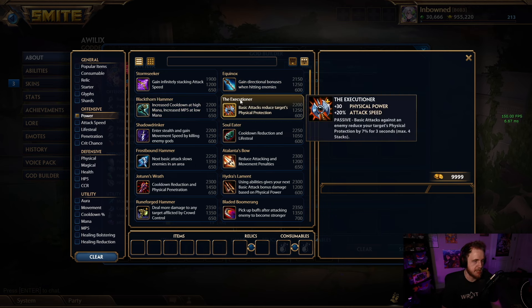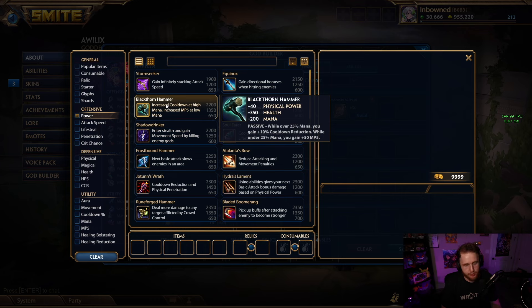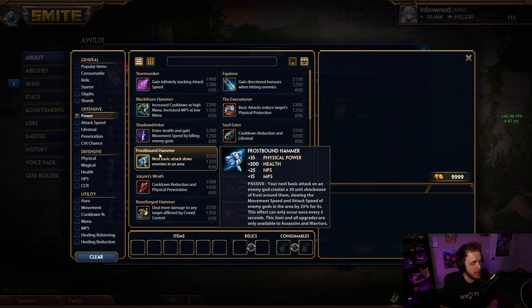Blackthorn we already talked about — really good. Executioner, if you're playing an auto attack god like Kali or Baka, is always going to be good. Shadow Drinker is still slightly under the point of balance, and compared to Blackthorn now, Blackthorn kind of invalidates a lot of other items. Soul Eater is not a great first item in my opinion but it's a very good second item, especially pairing it with Blackthorn or even Jotun's. Frostbound is another insanely good item in the jungle — I actually think Frostbound is underbought while Blackthorn is overbought in comparison. There are a lot of games where Frostbound should be bought but people just opt for Blackthorn for that 10% cooldown.